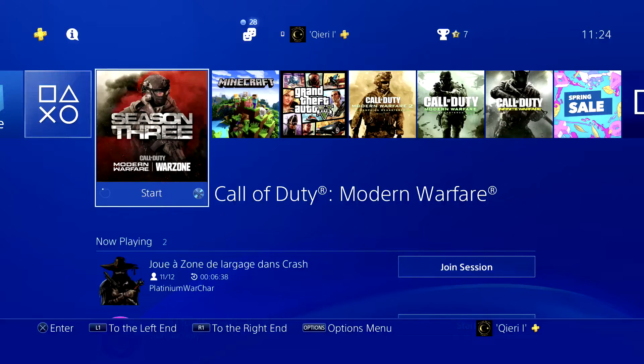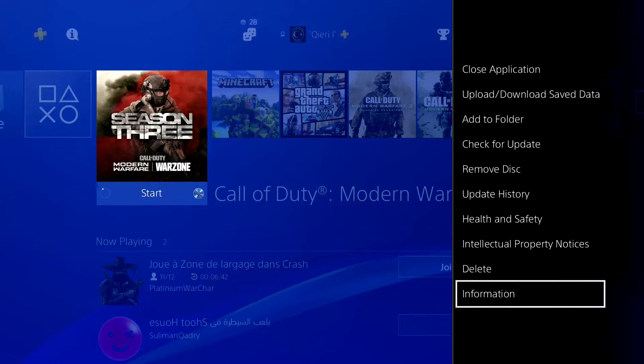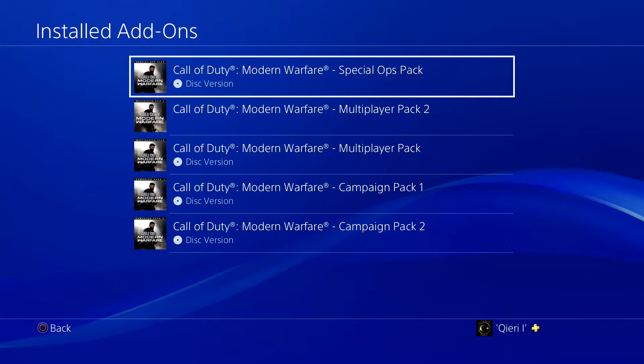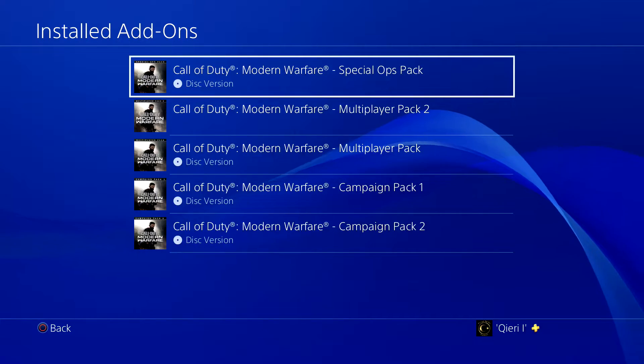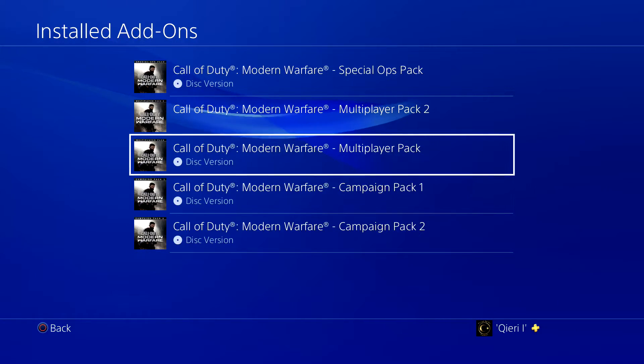Click on Start on your game, go to Information, and then go to Install Add-ons. If you're not sure what's installed or not, you can always come here to check. As you can see, these are all the things that are currently installed on my game.